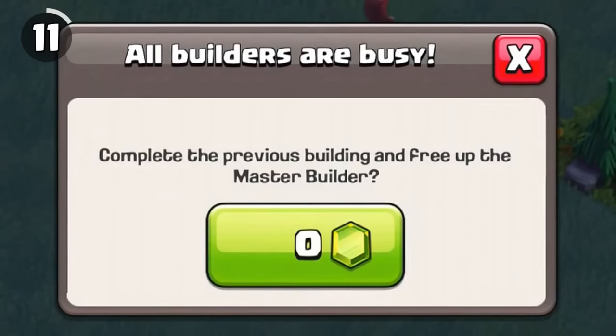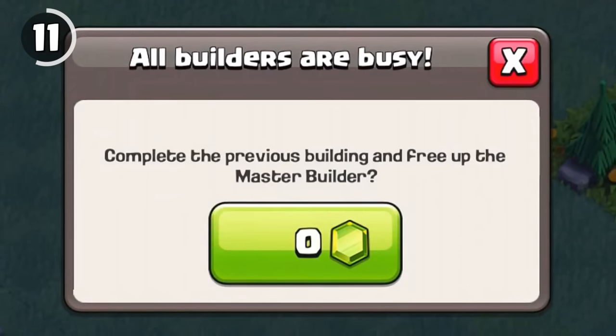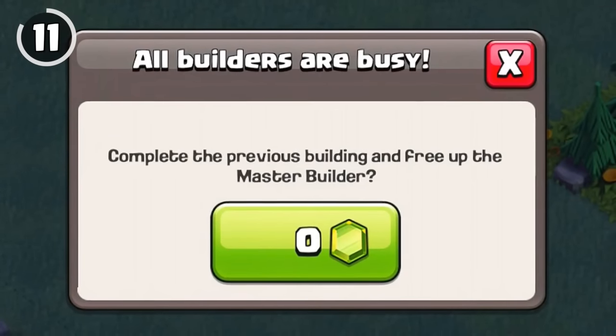If all your builders are busy and you try to start an upgrade right as one finishes, the game will ask you to pay zero gems.